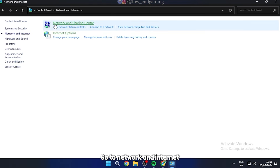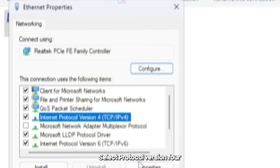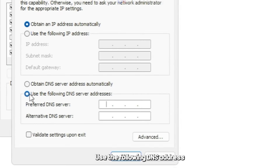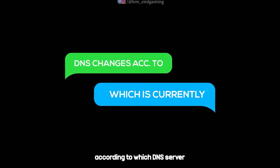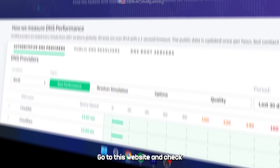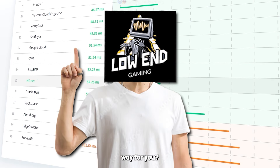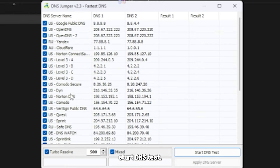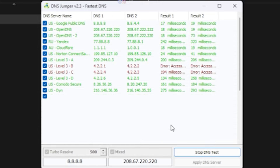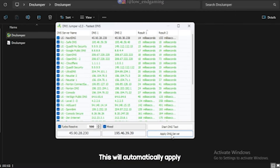Next, open your Control Panel, go to Network and Internet, then Network and Sharing Center, then Change Adapter Settings. Right-click and go to Properties. Select Protocol Version 4 and go to Properties. Tick 'Use the following DNS address.' In Preferred, type 1.1.1.1. In Alternate, type 1.0.0.1. And click OK. This DNS address changes according to which DNS server has the highest speed currently. Go to this website and check which is the fastest server and apply it. Also, these are the fastest public DNS servers. I have an easier way for you — download the DNS Jumper software from the description below. Click on 'Fastest DNS' and start the DNS test. Select the fastest server and click Apply. This will automatically apply the fastest DNS server. Click on Flush DNS and this will automatically clear the DNS cache.